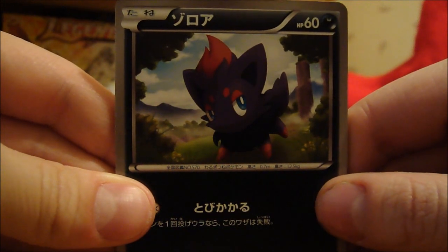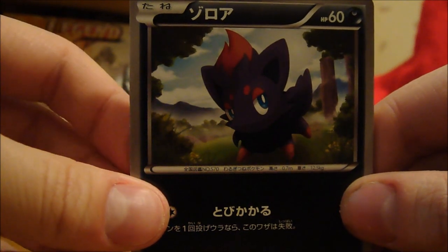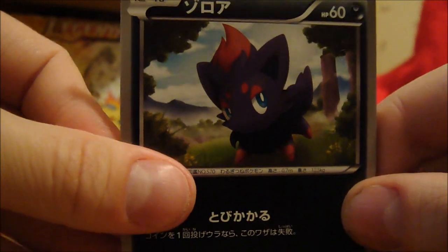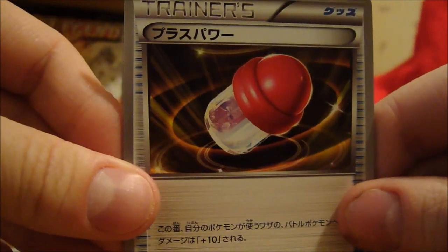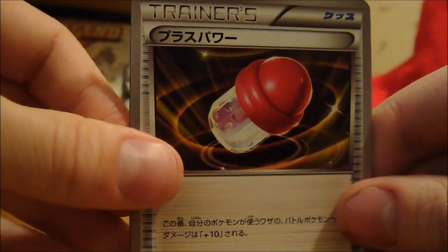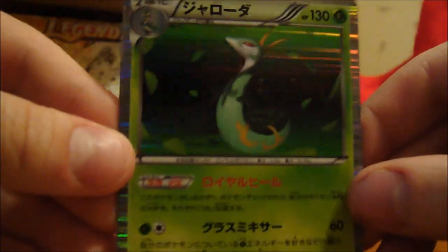Alright, I think this one's called Zoroa — I don't know, this is the reason why I'm not saying the Japanese names, because I'll just butcher it. So it's still pretty cool, I like this one. Another angry chipmunk dude, really nice artwork on the train as I'll say, nice and 3D, and the holo is nice. The second stage of the grass starter — that's pretty wicked.